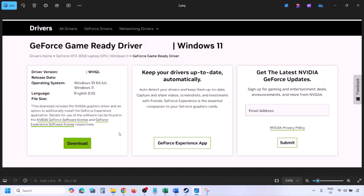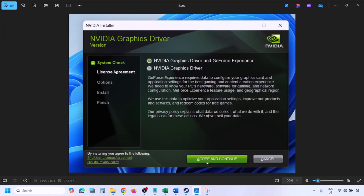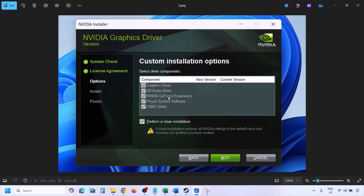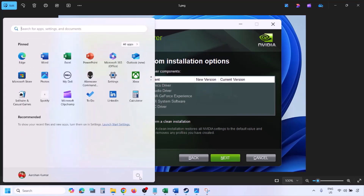Once the download is complete, run the EXE file. Click 'Agree and Continue', then select the Custom option — by default Express is selected, so change it to Custom and click Next. On the next screen, put a check on 'Perform a clean installation'. Make sure that box is checked, then click Next and let the installation complete. Once done, restart your computer and after the restart launch the game.